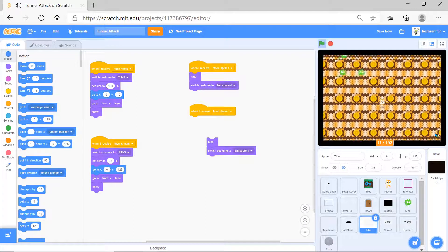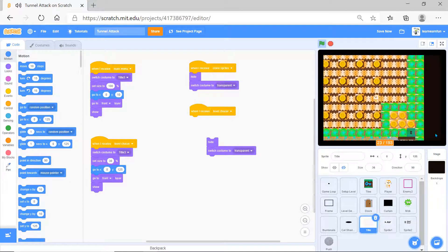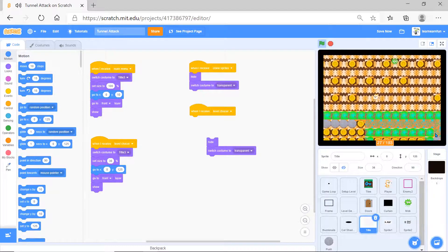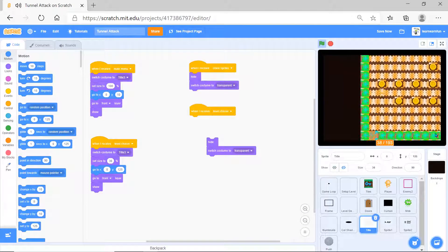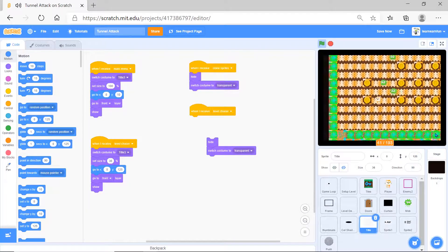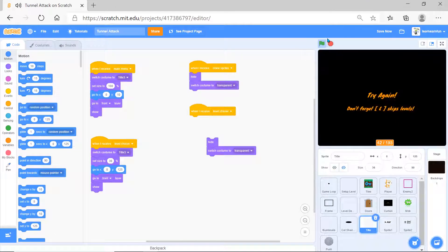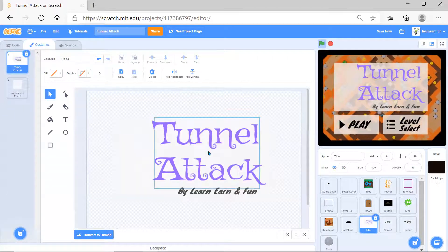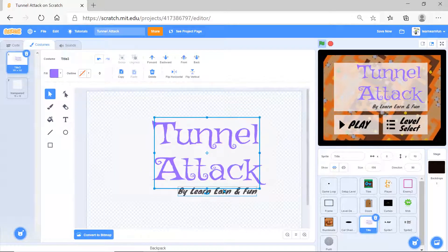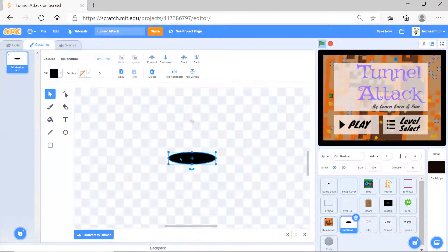So that's the ground - you always have to be connecting points, escaping from doors, something like that. That's cool right? So now when it just hit, okay that happened. Let's go to the costume - here as you can see, first I have a text which says 'Tunnel Attack' and then the cat shadow.